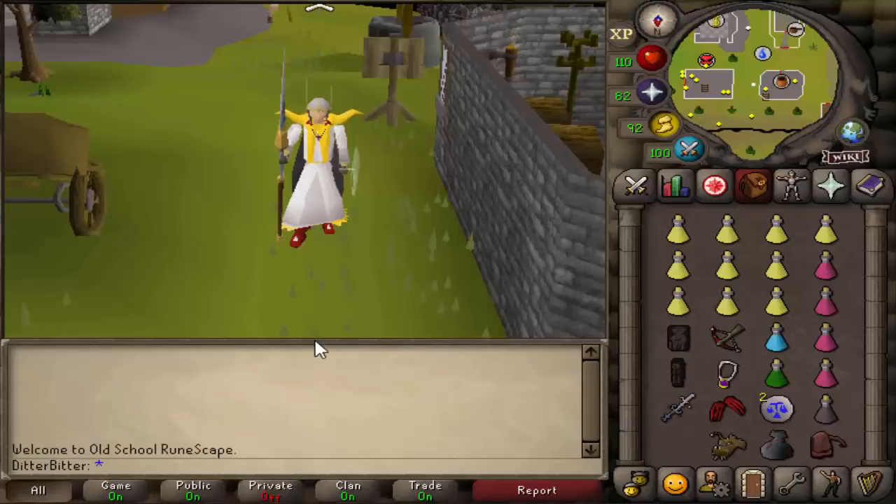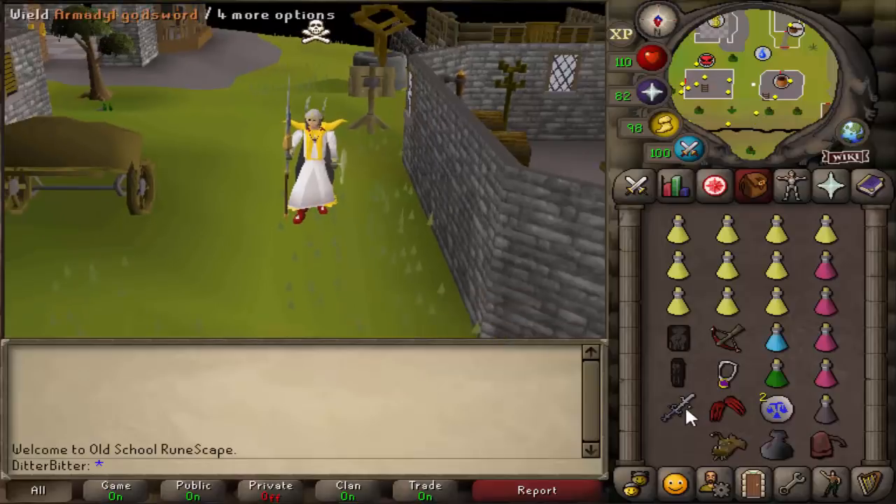Now, if you're a deep wilderness PKer like myself, you most likely either use the Armadyl God Sword or the Dragon Claws to get the majority of your kills. And I'm exactly the same. Today, we're going to be mixing it up — we're going to be using both of them in one video to try to figure out which one we prefer. There is actually a reason why we're doing this, and if you stay tuned to the end of the video, you will find that out. Anyway, let's get right into the content. We're going to be switching it up every single kill, and hopefully we get some nice loots. I hope you guys enjoy this video.